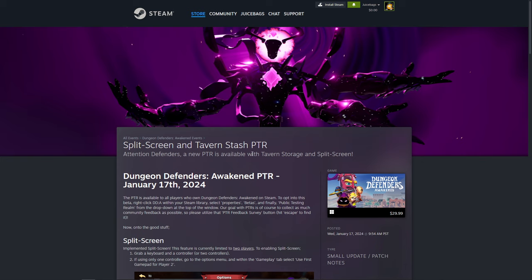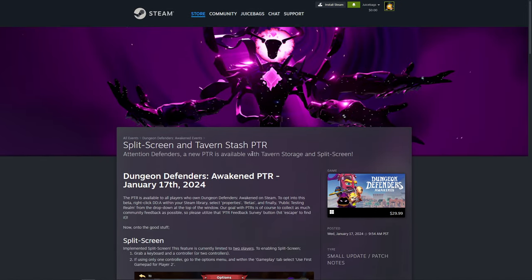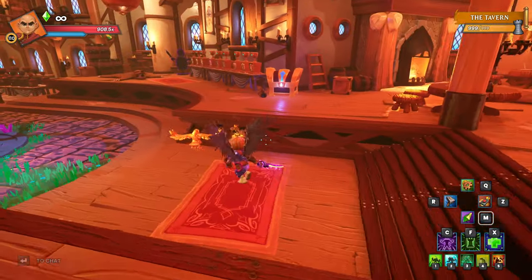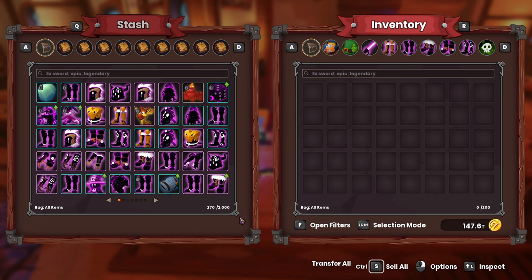Links to all the pertinent information are down below. Let's hop into the game and take a look at these features live. Here we are in-game — here is our stash. As I mentioned, on the PTR the stash is holding 2,000. The patch notes mentioned 1,000, so I'm not sure if it's intended to be 1,000 and they're just testing 2,000, or if 2,000 is the final number. It's quite possible they're testing the limits of the stash.